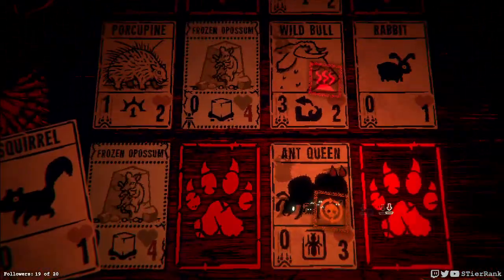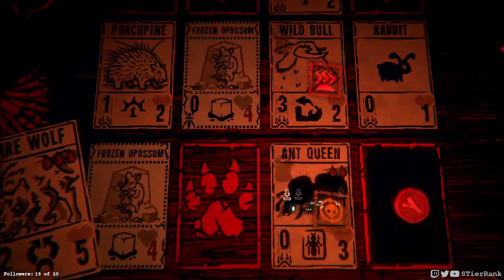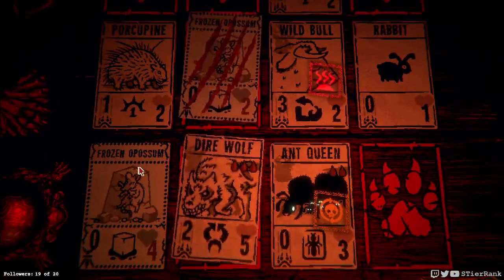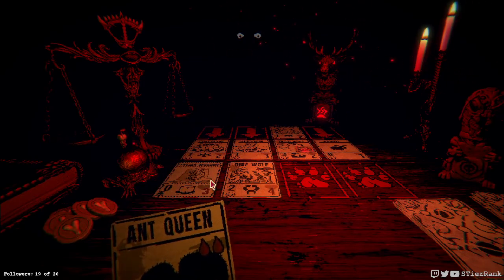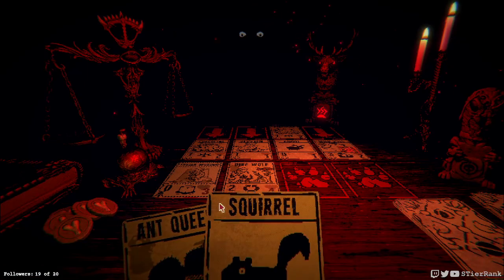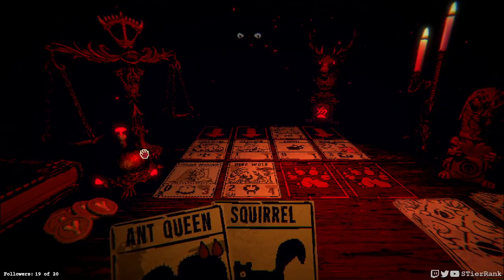Let's get our dire wolf into play because I think if we don't do that we're gonna have some troubles very quickly on. So we'll do this number. Unfortunately we're gonna lose our ant queen, but it'll come back into our hand due to the unkillable. And our dire wolf - take out the possum, and then do two more damage, and I think it will be okay.